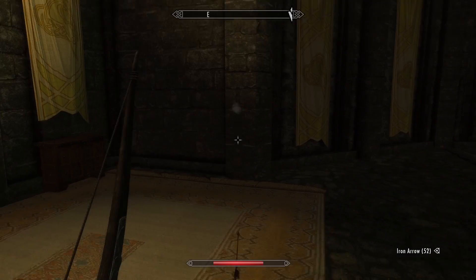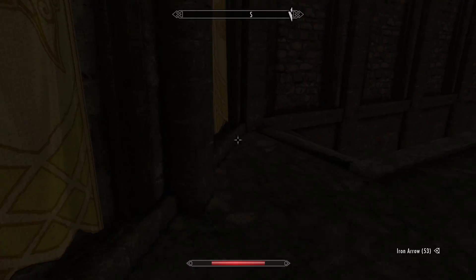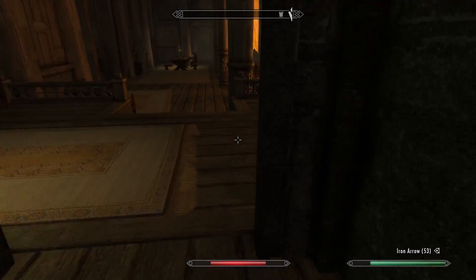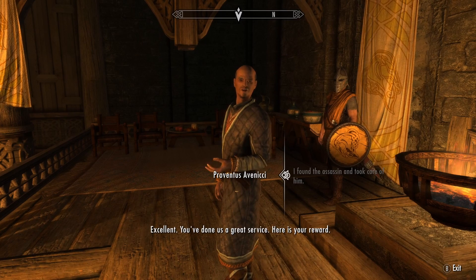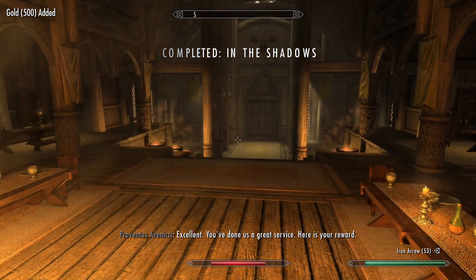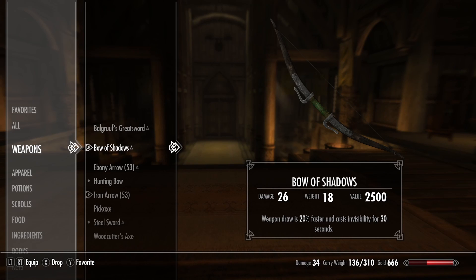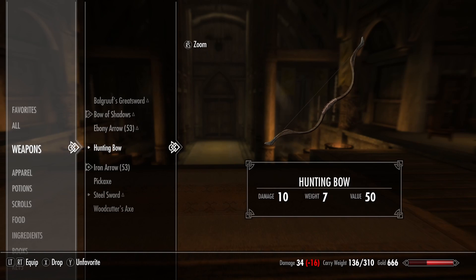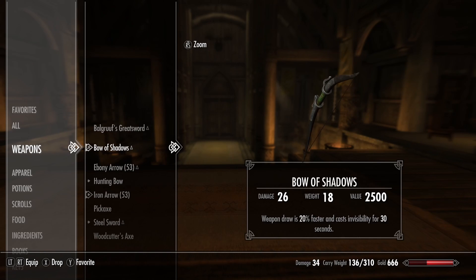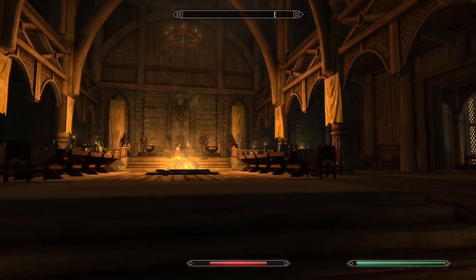Super overpowered if you're a stealth character. Obviously once you shoot an arrow you become visible again. It's just a super good bow, plus for doing the quest you get free gold as well. Being level 5, you typically only have access to a hunting bow which only does 10 damage — the Bow of Shadows does 26. I'm a super low level and I already have a bow that's basically broken.